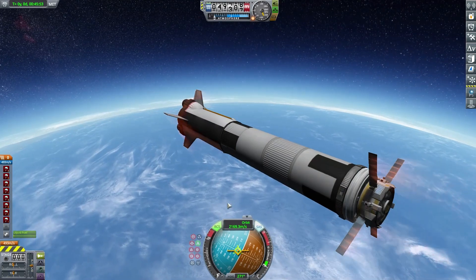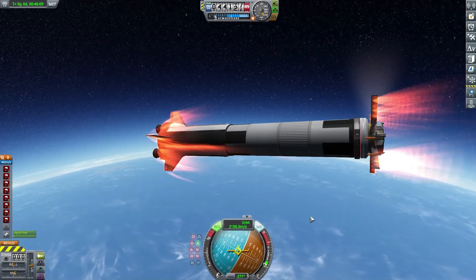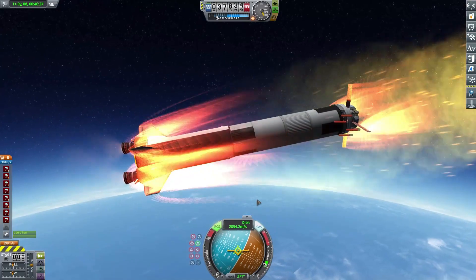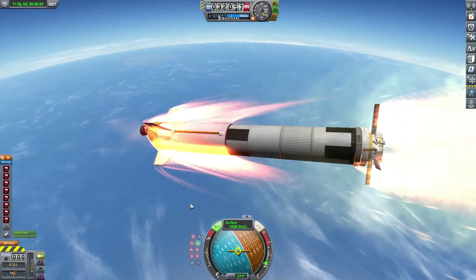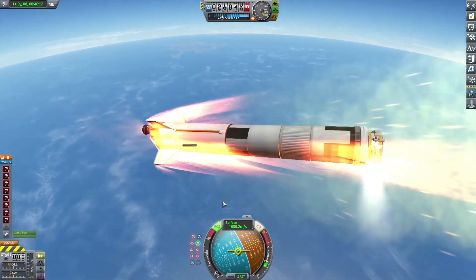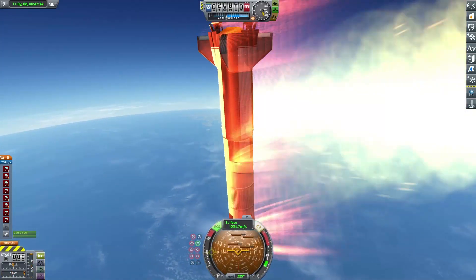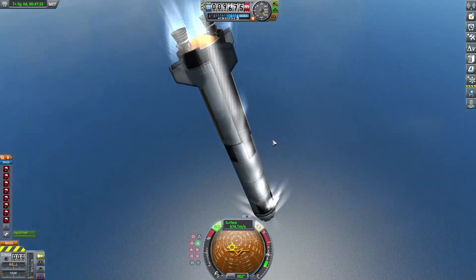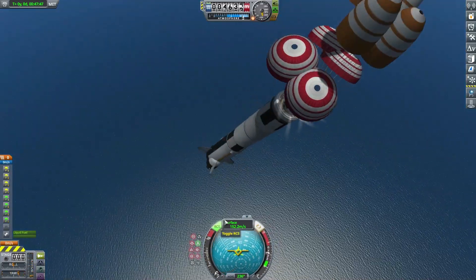We have entered the atmosphere, and now the craft is going to start heating up. There you can see those solar panels burning off. It's just a standard curb and re-entry. The solar panels have broken off. Now is about the time the spacecraft is going to start flipping over — there it is, it flipped over. Now it's trying to correct itself. We used the engines to try to slow ourselves down, then the drogueshoots deploy and save the entire craft from becoming some sort of prototype weapon.